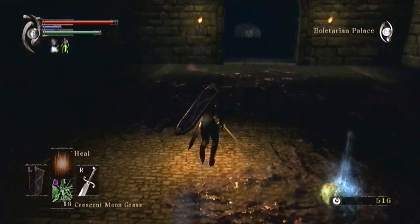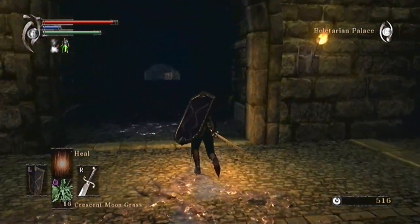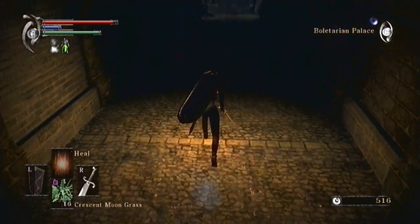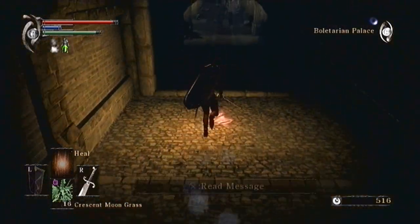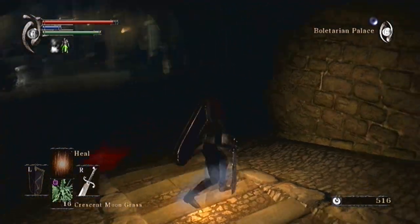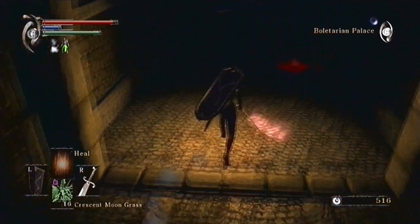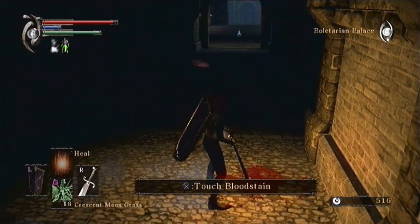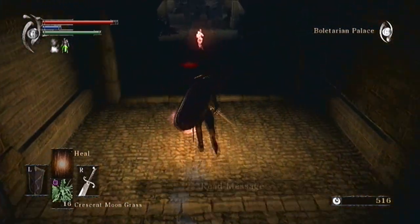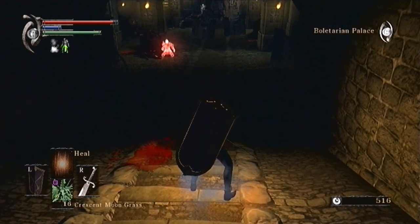Because to get the Black Phantom Keystone, you have to — well, you can get it now, but yeah, I could probably be invaded, and the people that are invading me are going to be assholes. We can actually summon people now. As you can see, I'm connected to the network for Demon's Souls now, so I can see people's bloodstains and basically how they died.